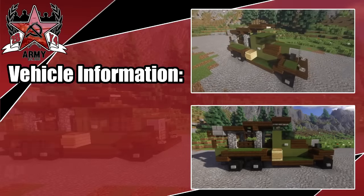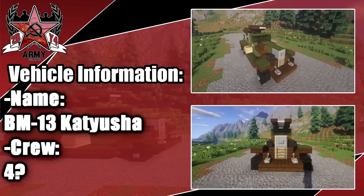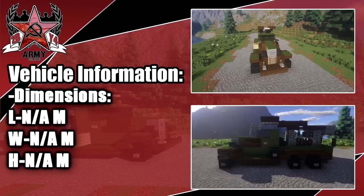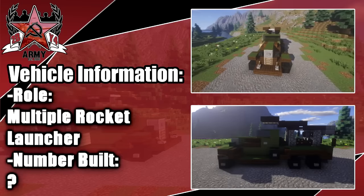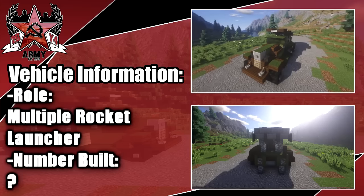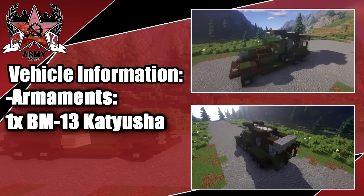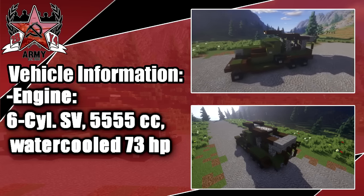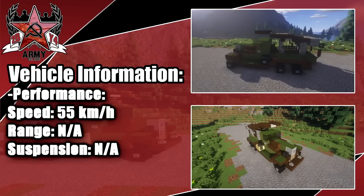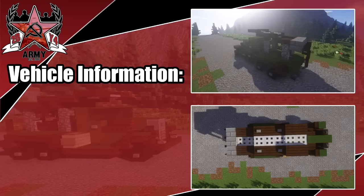Welcome back to another Minecraft World War 2 vehicle tutorial. Today we're doing the BM-13 Katusha on the chassis of the ZIS-6. No dimensions are available for this vehicle. Its role was a multiple rocket launcher. The rebuild date is unknown. The truck has the Katusha launcher as its armament, and the engine's max speed was 55 kilometers per hour.